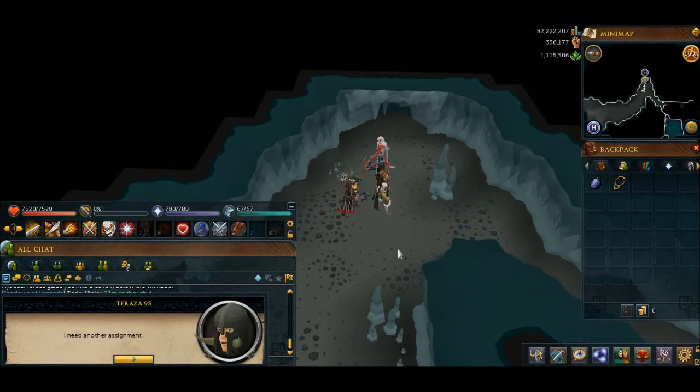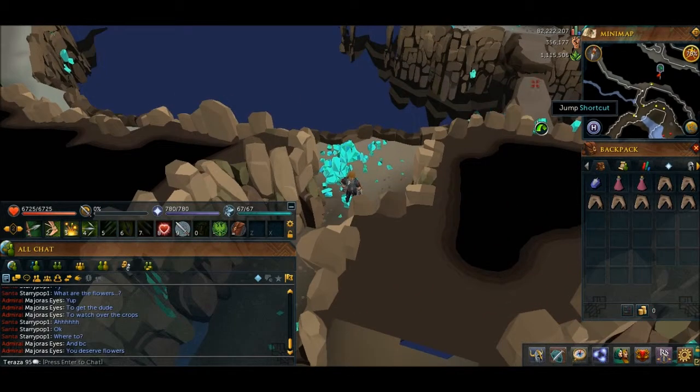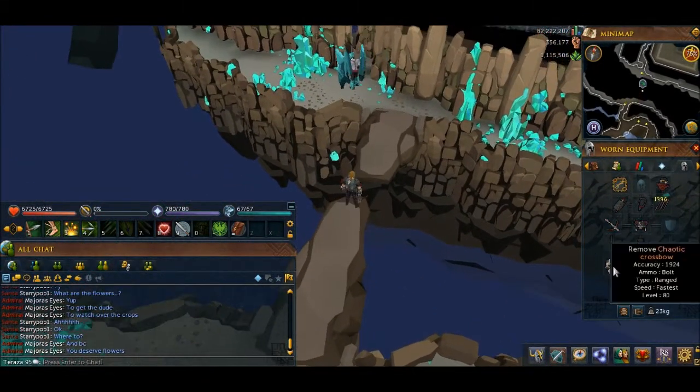What task do I get first? Legiones of the Ascension monsters. These are actually really good money if you can do these. I really recommend getting the Slayer level for these — they're really good money and just a really fun task. To make my way to Ascension monsters now, I've got full Royal Dhide and a Chaotic Crossbow.